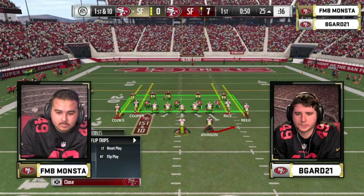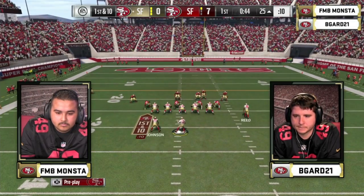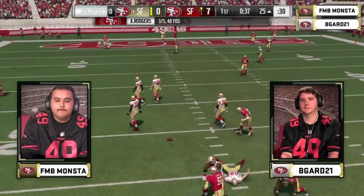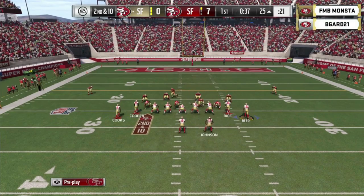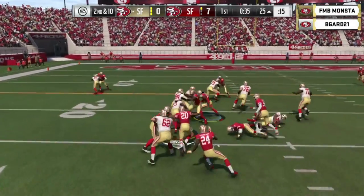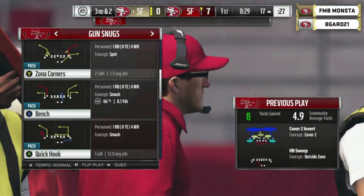50 seconds to go in the first, it's a seven-point game. B-Guard trailing by a touchdown. He goes trips to the right — almost a coverage sack, he gets it away, second and ten. Talking with B-Guard, he said he actually chose to play in this Niners event over the Seattle event because of the competition. He felt like this gave him a better chance — he didn't want to go up against guys like Young Kiv or TT23. He felt like this was his tournament to win. CJ2K goes airborne, able to put a hand in the ground, picks up eight.